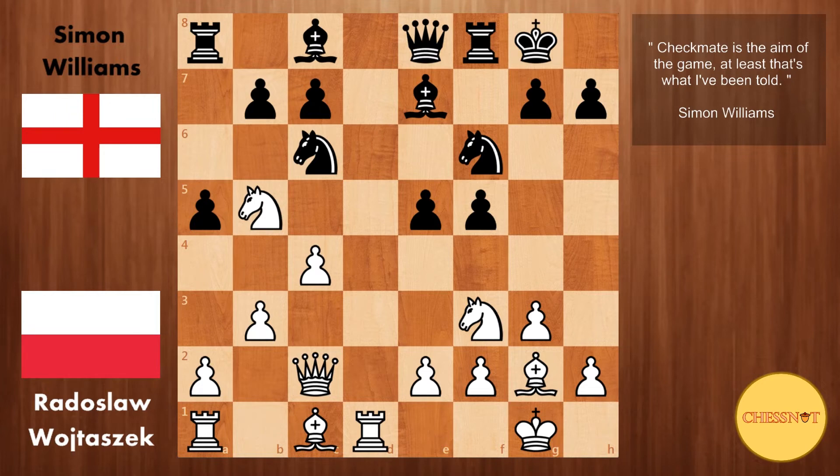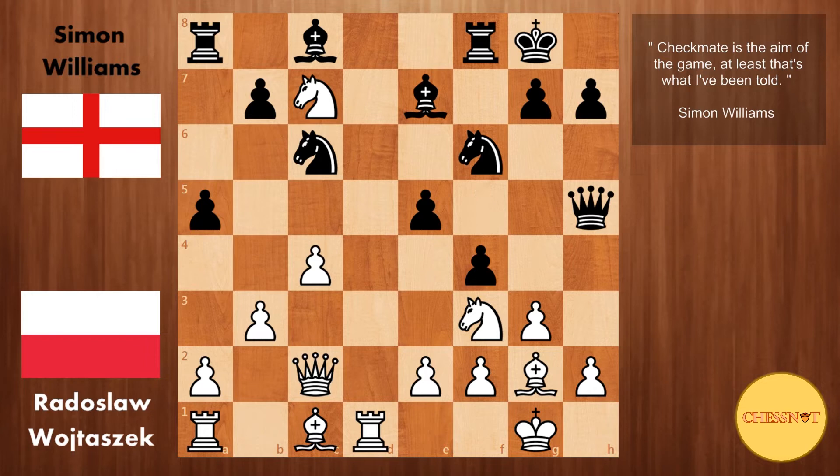Knight to b5 from Wojtaszek, going after the c7 pawn, and here Williams plays queen to h5 — this is in fact a novelty. Black is giving up the pawn on c7 with an attack on the rook, hoping to get quite a bit of counterplay on the kingside. Knight takes c7 from Wojtaszek, f4 from Williams, knight takes a8, and here we have bishop to c5.